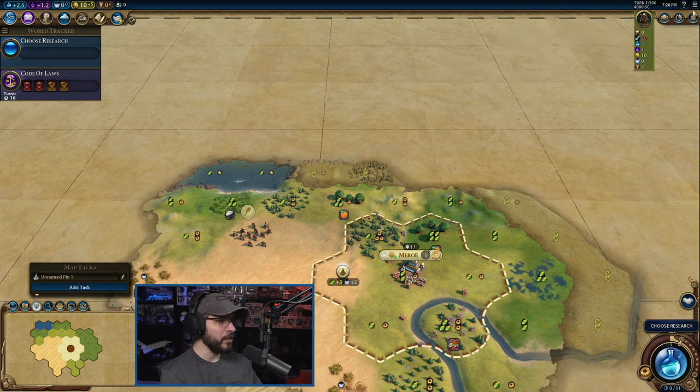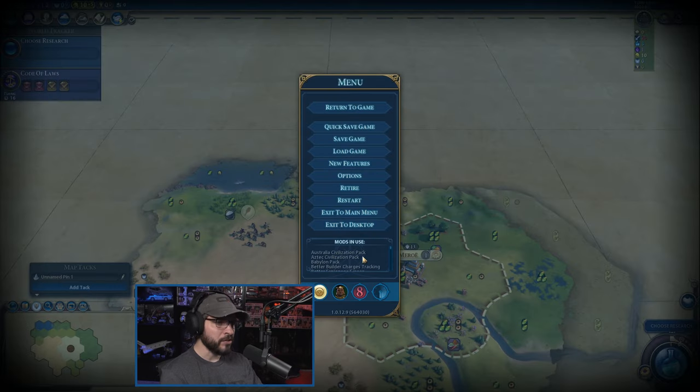Here are the mods I have in use: Better Builder Charges shows us how many charges our builders have right next to them so I don't have to keep clicking on them — that's helpful. There's also the Espionage Screen — I haven't really tried it out yet. Better Loading Screen — we just saw that. Better Report Screen, which will give us more and better reports. Better Trade Screen — I haven't tried this out but we're going to. Detailed Map Tacks is the one I just showed you. And then Extended Policy Cards.